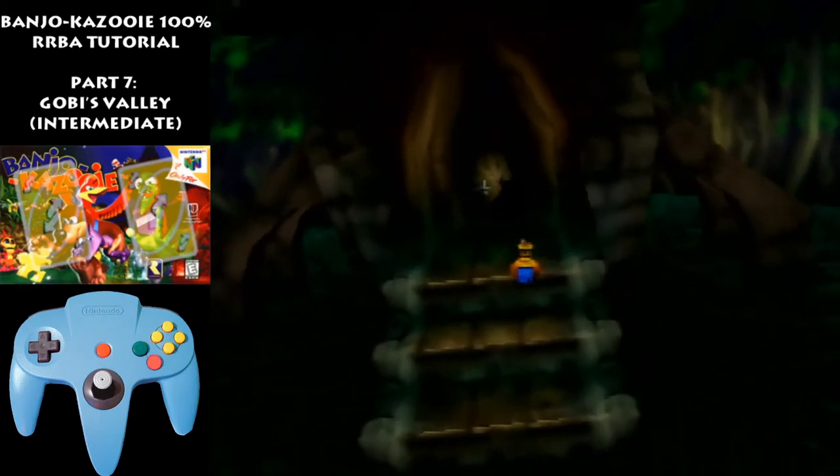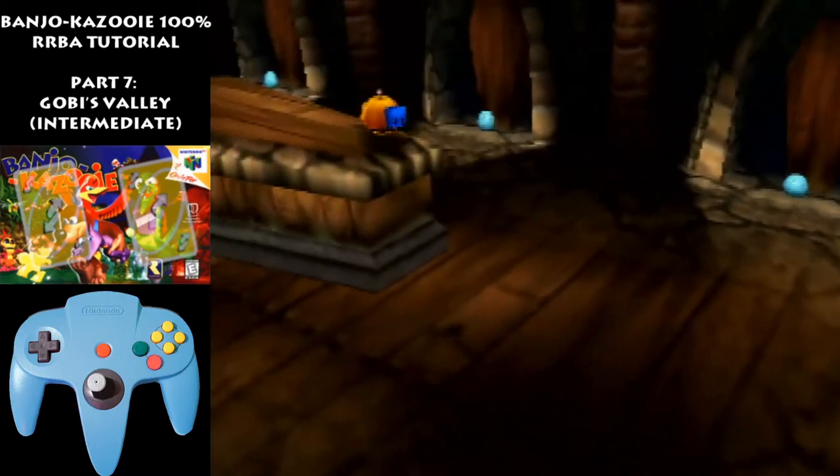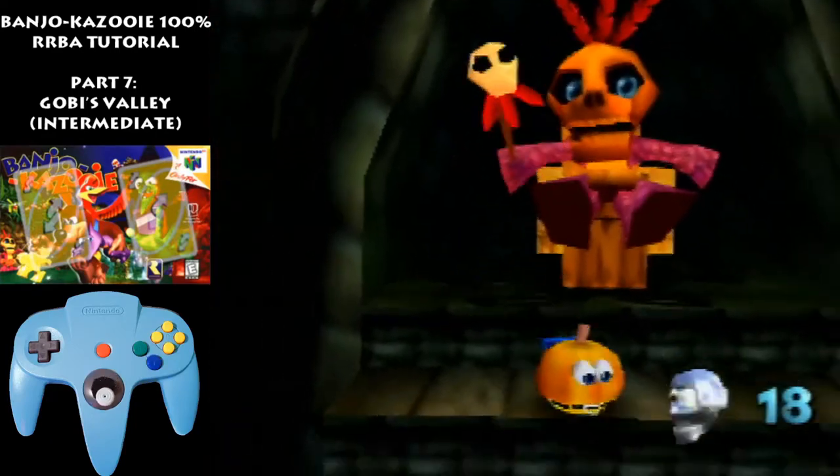Jump over this guy if you need to. Do a big jump from the bottom of these stairs and go in. Get these eggs in the background if you need them, but if not then just jump over the coffin. Big jump, then go get the token while he's waking up.